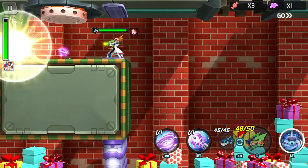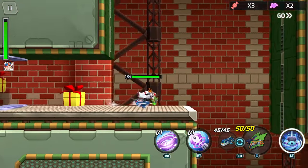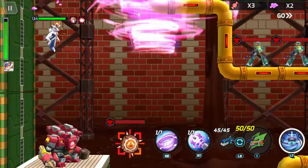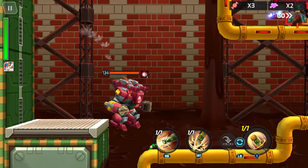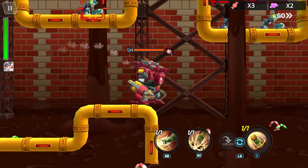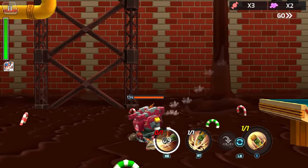Then you're going to jump up to the left-hand side up here on the conveyor belt — we have the heart. That is why you were timed. If you do not beat the boss within the time limit, the conveyor belt actually carries the heart away and you're down one heart. Now, there is an extra one in the stage that you can get.